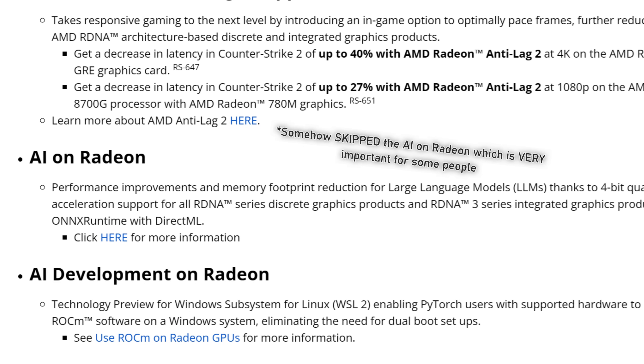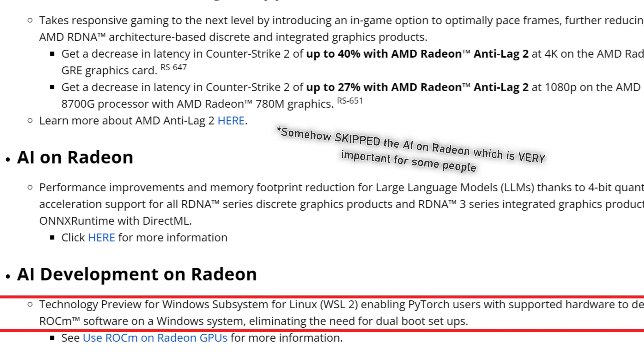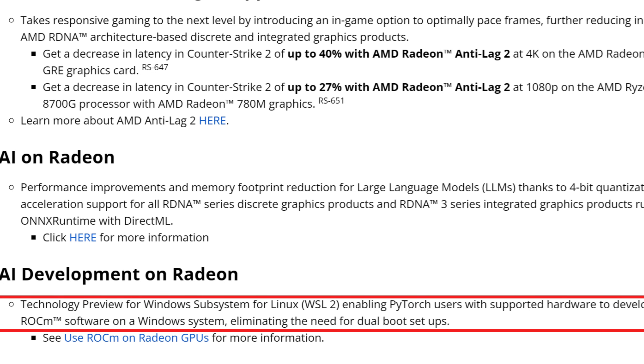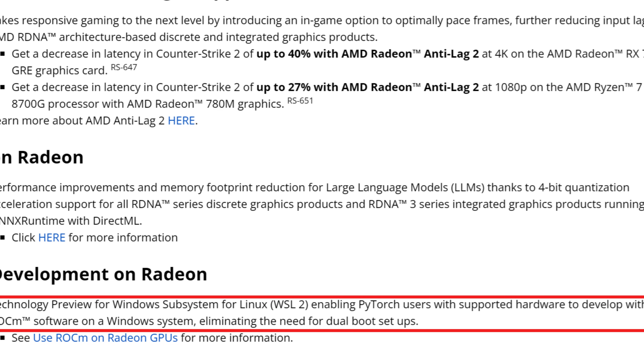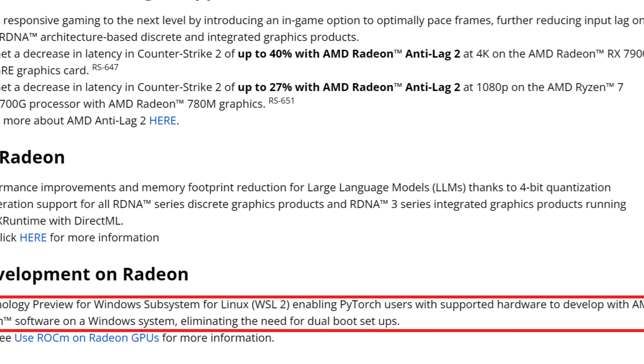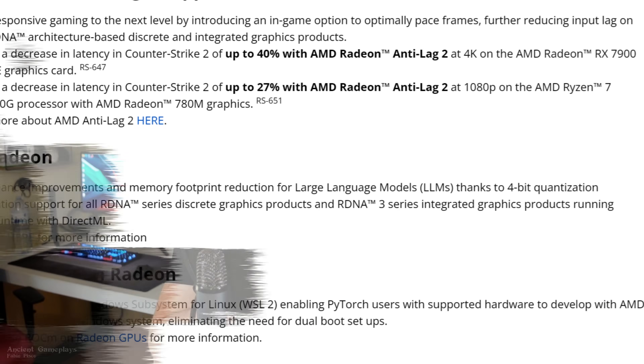For AI users, there's a technology preview for Windows Subsystem for Linux (WSL2), enabling PyTorch users with supported hardware to develop with AMD ROCm software on a Windows system, eliminating the need for dual-boot setups. This is huge — you can now use ROCm on Windows via the Linux subsystem inside Windows, which is actually pretty good.